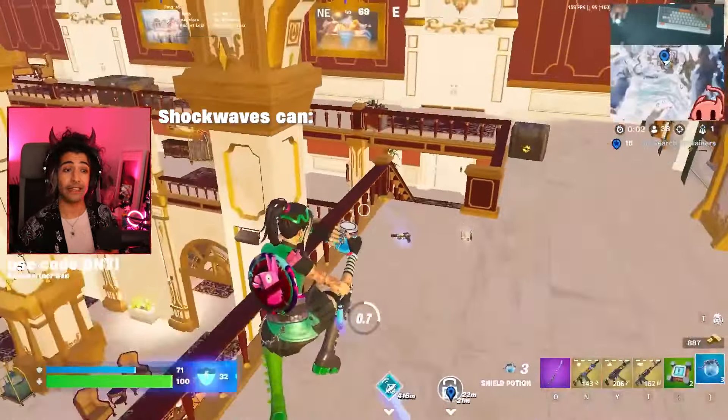For Zero Build loadouts, I normally say that there are five categories that you want to be carrying: a close range weapon, a long range weapon, a movement item, a cover item, and heals.